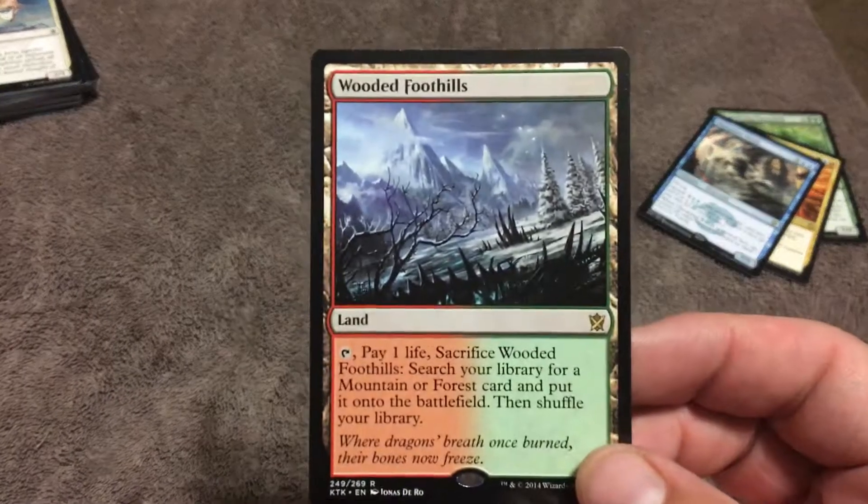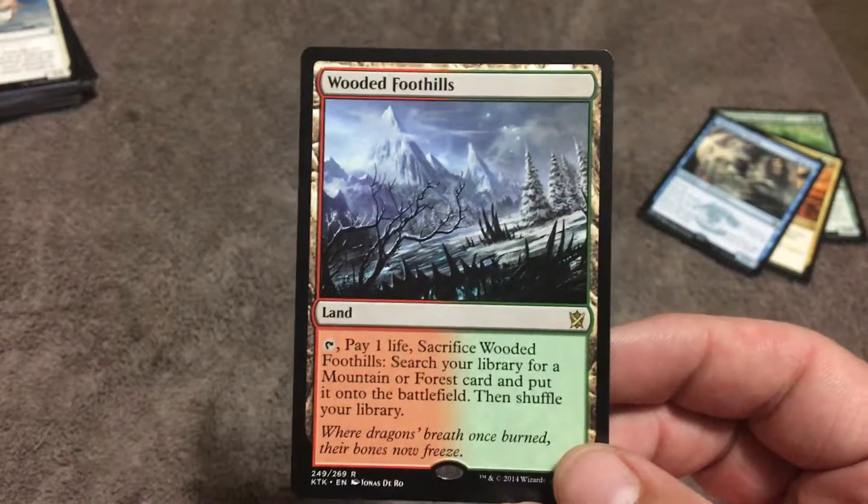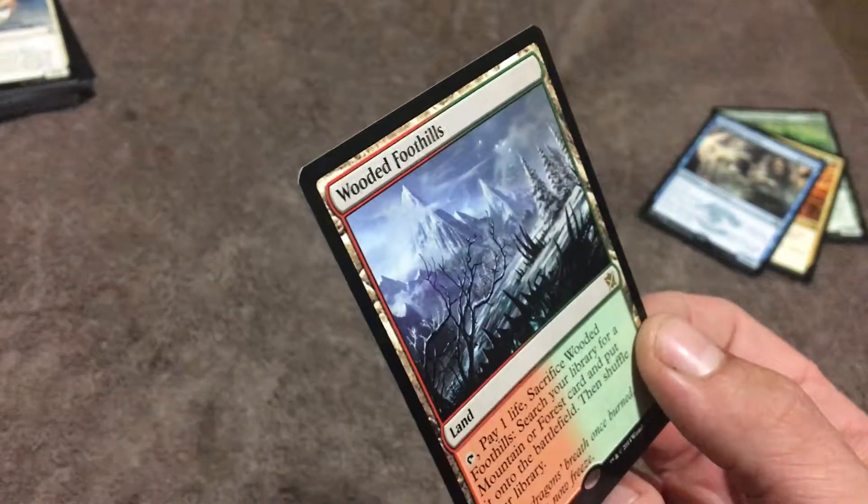Fetchland found! Wooded Foothills — hell yeah! Minty Fresh.